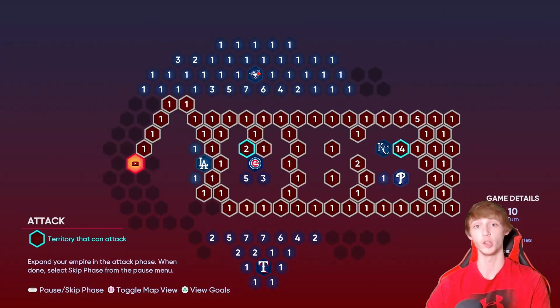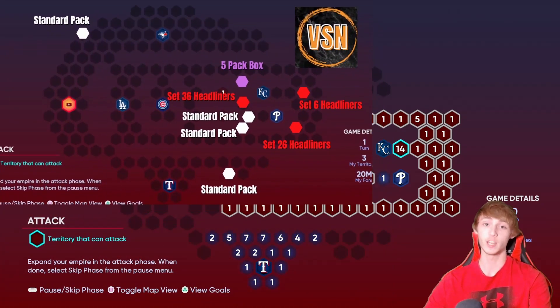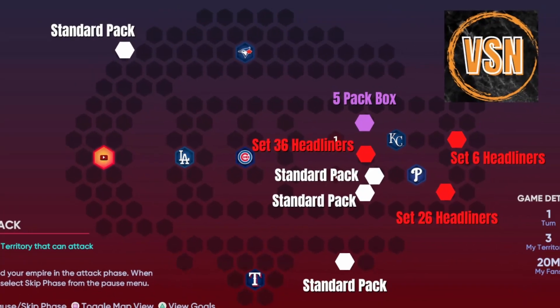Make sure you guys stay until the end of the video though, because I'll be opening these packs live. This is what the conquest map looks like — it's pretty freaking weird. All the rewards are on the right side. I went through every single spot and there's like none at the top where the Toronto Blue Jays map is. You guys can take a screenshot right now. Everything is on the right side, and there are three spaces — that's like two standard packs and a set 36 headliners, all right on top of each other, which is really weird.